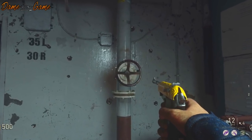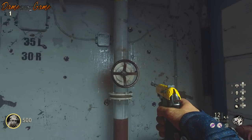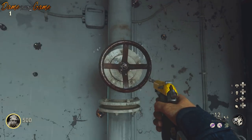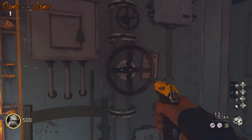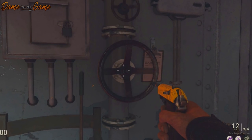The third and fourth valve locations are in exactly the same room — you just follow down the boat. It's about center of the boat, and there is one small location on the left hand side. You turn that one, do a 180 degree turn, and there is also a valve on the opposite wall as well.